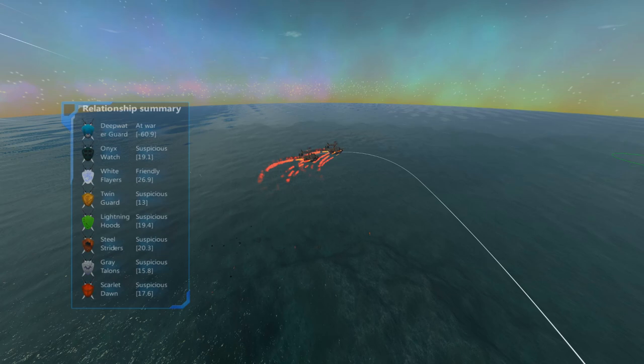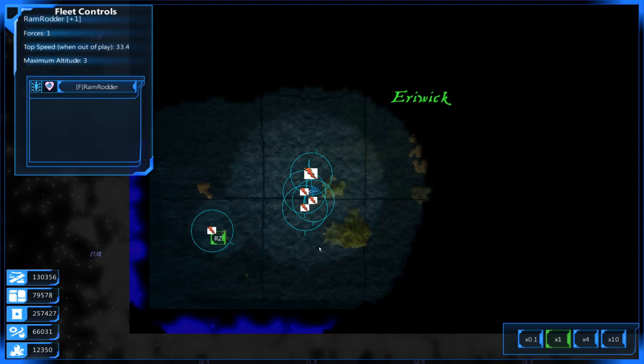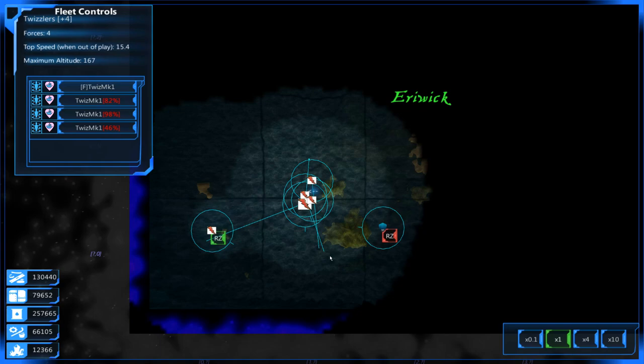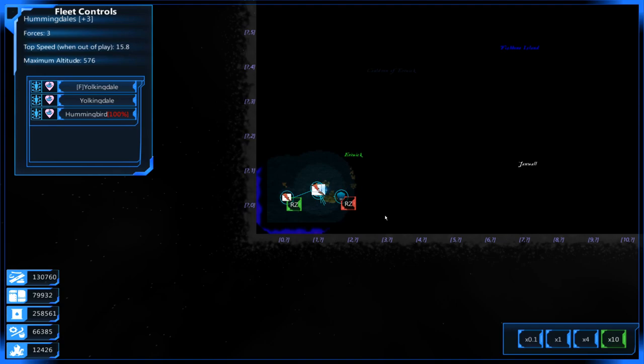Whoa! Okay, we're going to pull all. We are doing alright. We've got Ramrodder — we're coming back down this way. We've got the Hummingdales, all healed up. We've got Doc Grombleton — I'm going to send him over to the graveyard for scrapping. Our TwizMKs are a little hurt, but we can deal with that. There's some stuff we can do — I know some people.